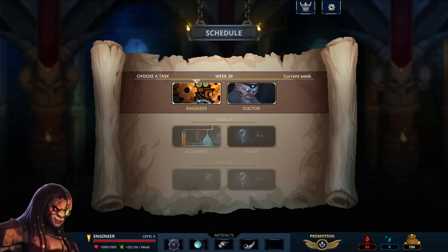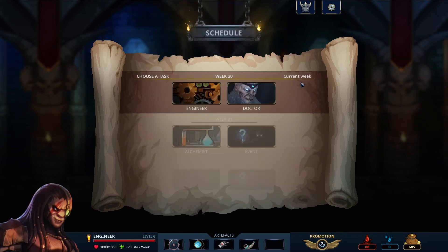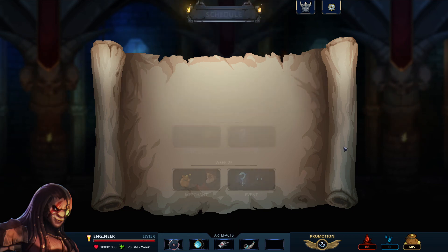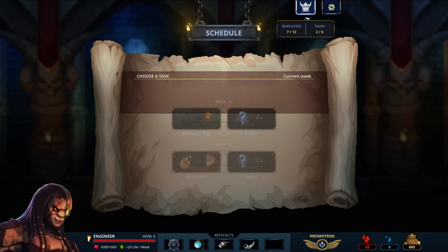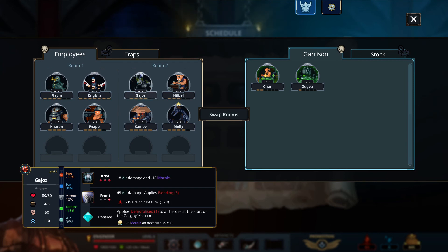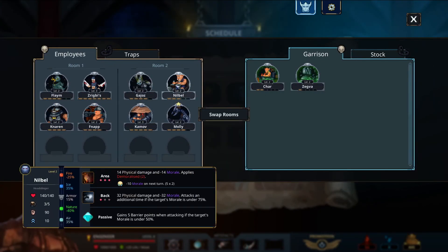Alright, let's go to the engineer I guess — let's upgrade you. I don't really care about upgrading you though because I've been doing a lot of morale damage, so we'll leave it at that. Let's have an event because we don't really have enough to do for the alchemist. Bloodthirsty coach — some kind of ogre pretending to be a monster trainer offers you his services in exchange for some fresh blood. Yeah, alright — I got plenty of blood, have it. Get my guys leveled up. Quite slow when the imp is attacked — I like that. And you're slightly better now too. Demoralize at the start of each turn — okay, that's cool. And we have our other dude back — Nibble! Welcome back Nibble.